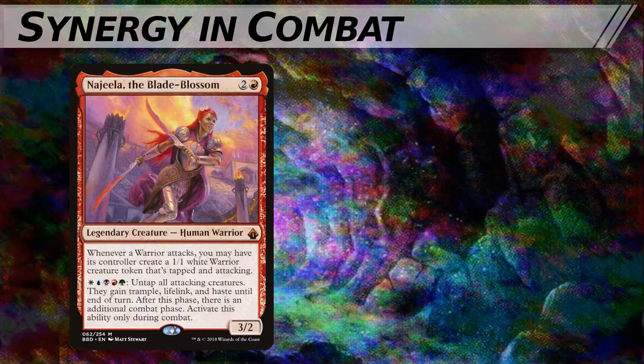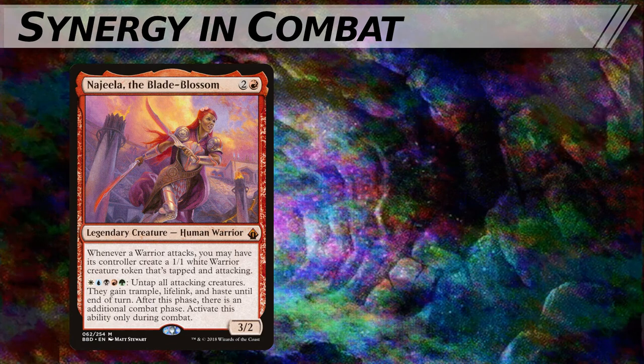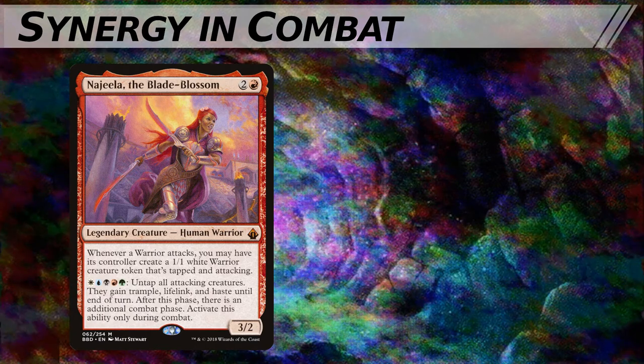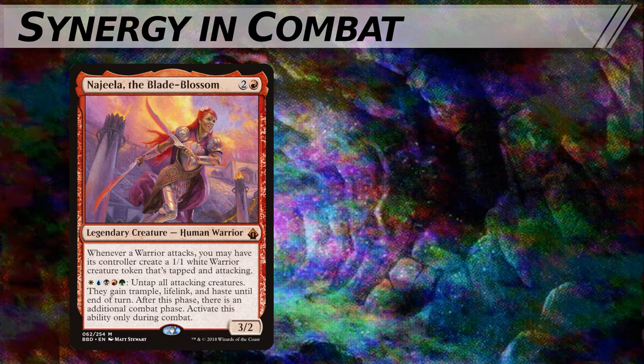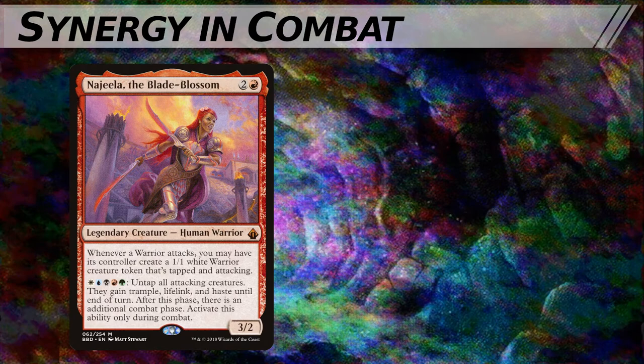Najeela of the Blade Blossom is another combat-centric high-synergy commander. She is a legendary creature human warrior, a 3/2 for 2 and a red. Whenever a warrior attacks, you may have its controller create a 1/1 white warrior creature token that's tapped and attacking. She also has an activated ability for one white, blue, black, red, green: untap all attacking creatures. They gain trample, lifelink, and haste until end of turn. After this phase, there is an additional combat phase. Activate only during combat.